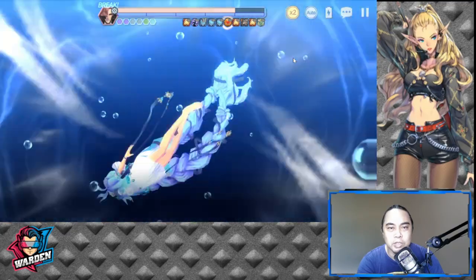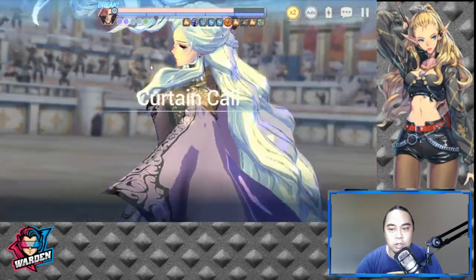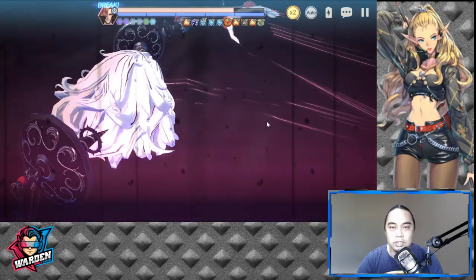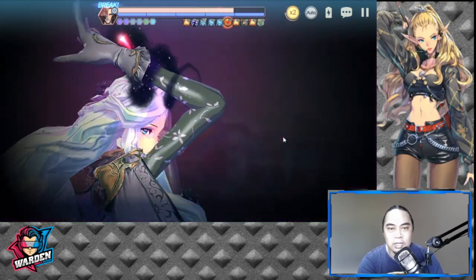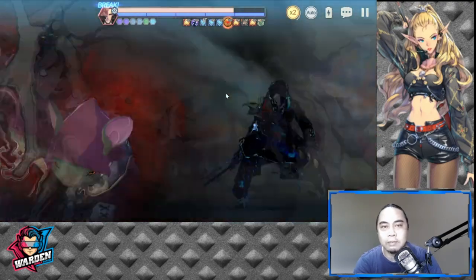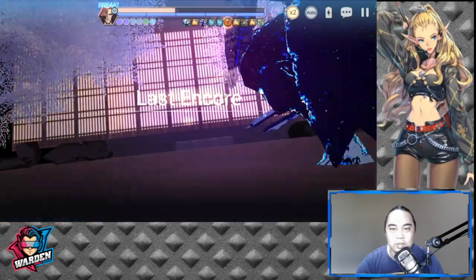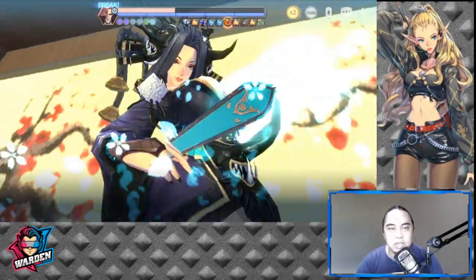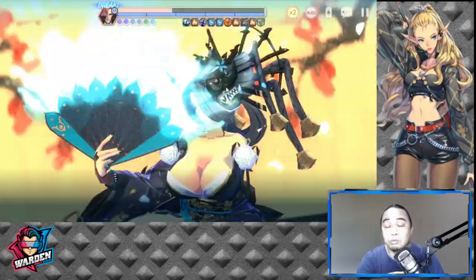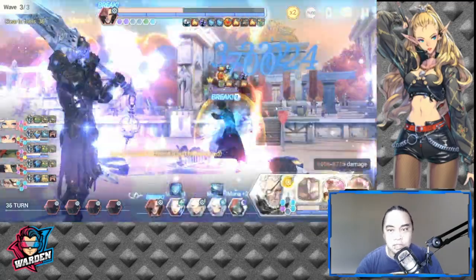My Bathory doesn't deal that much damage — she doesn't have a Niche Potential yet — so she's here mainly for survivability. When it's Janai's turn, I usually call on Adams because his S2 is more consistent in terms of damage. Let's do a full 10-mana S2 — it's a critical hit! He's still broken for four turns, so I'm going to take full advantage. I have 36 turns remaining, so I should be fine.